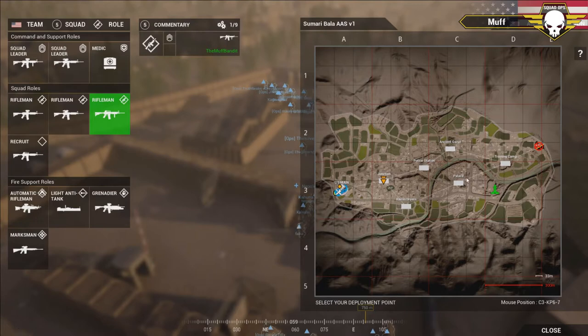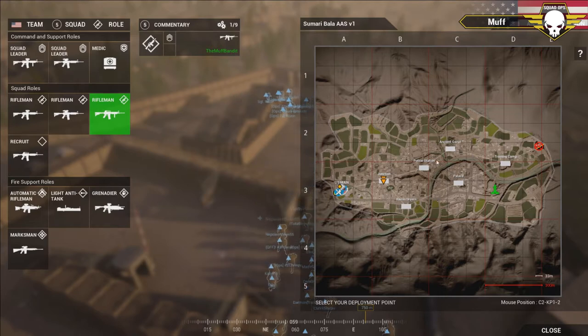The insurgents get to pick any one of those keypads and defend it. They're going to drop a FOB, they'll have a logi truck running so they can build a couple of dishkas and a couple of mortars, and let it rain on the US who've got to push in and basically destroy their FOB and wipe everybody out - or be wiped out themselves.